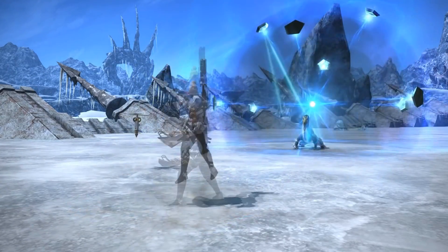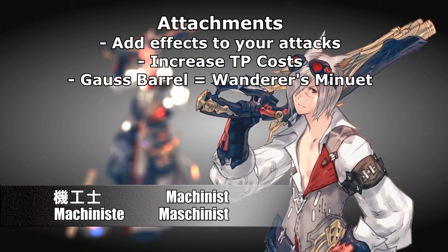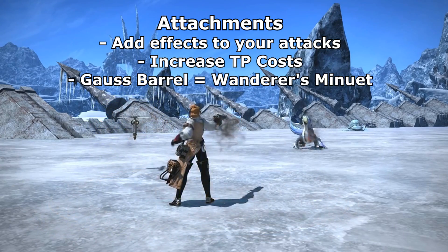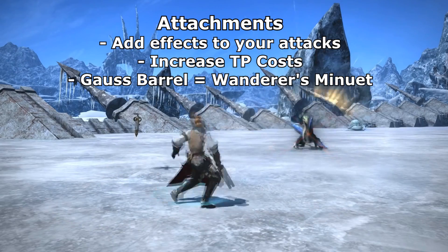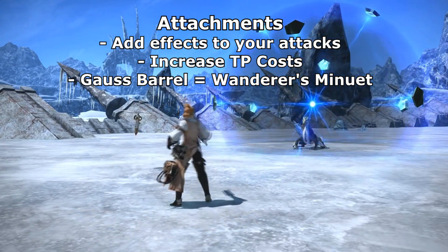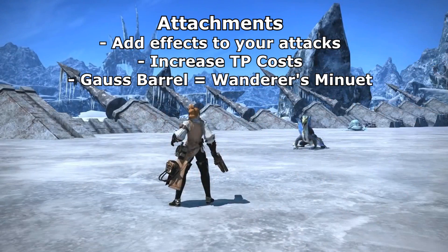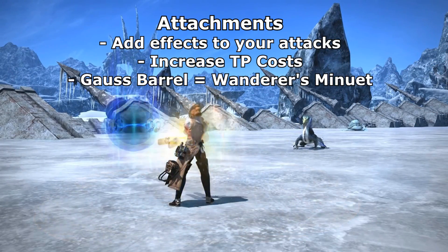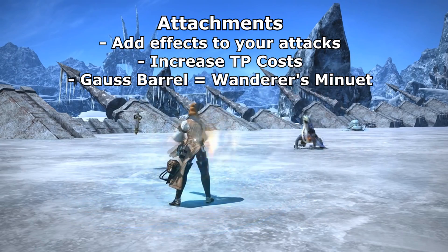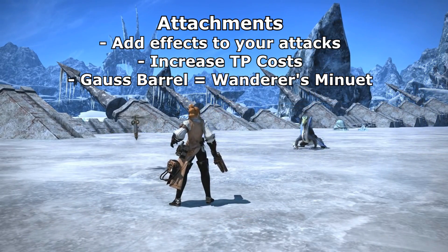The first thing to talk about is the attachment system — probably the simplest to explain. You're able to put attachments onto your gun to alter the effects of your abilities. This is instant and has a variance of effects. The one spoken about the most is the Gauss Barrel, which is basically the equivalent of Wanderer's Minuet — it boosts your outgoing damage, but your attacks have to be charged and it removes your ability to do auto-attacks.